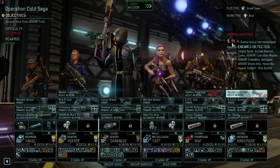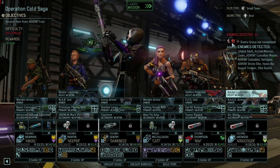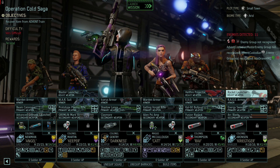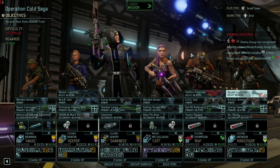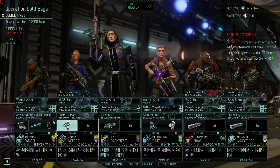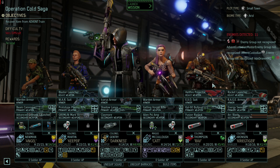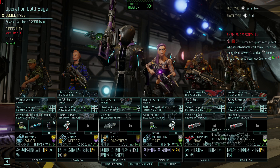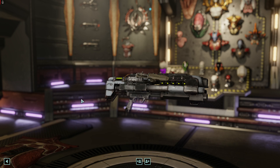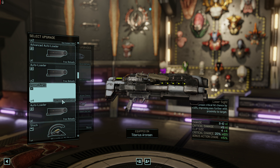Custodians, Sectapods — those are honestly the two units that I'm worried about the most. I've got people kitted out to do anti-armor; she's our anti-mech squad. Rav is kitted out with fire, all the things as usual. Pretty standard configuration, although I do want to — I think I had a couple upgrades here that I could do.